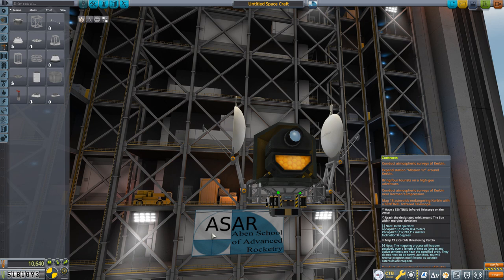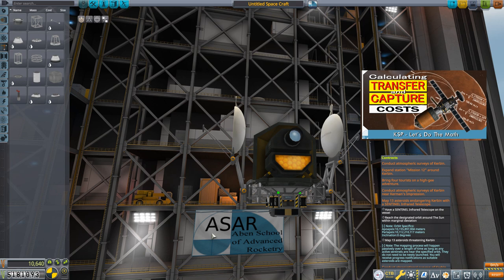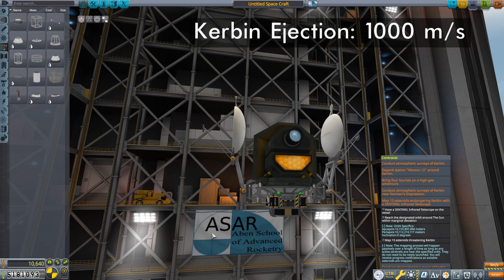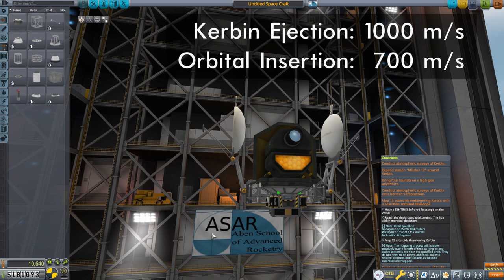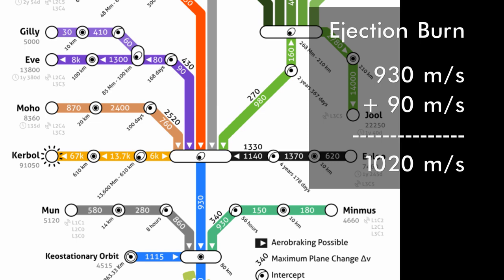We need to get the probe to its destination, which means talking about a delta-V budget. I did the math: the ejection from Kerbin is going to be about 1,000 m/s, and then about 700 m/s to capture into the final orbit at about 10 billion meters. On the Delta V map, the ejection cost to EVE is 1,020 m/s — and being a little bit less makes sense because our target orbit is a little closer to Kerbin than EVE's orbit. So the 1,000 m/s I calculated does check out.